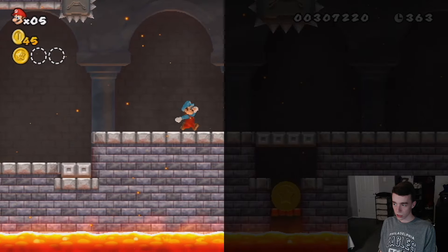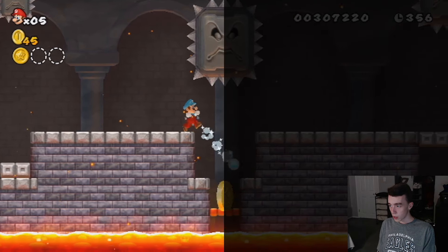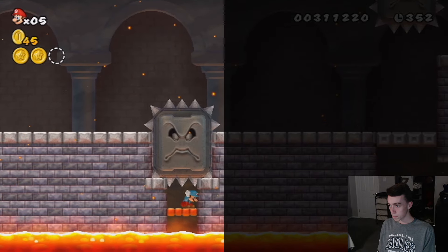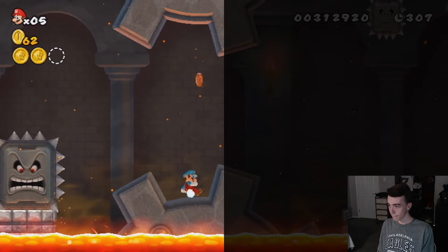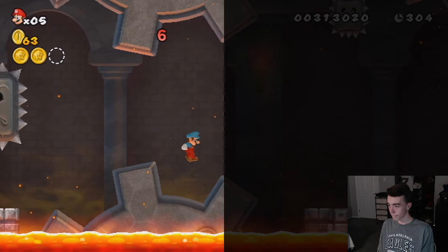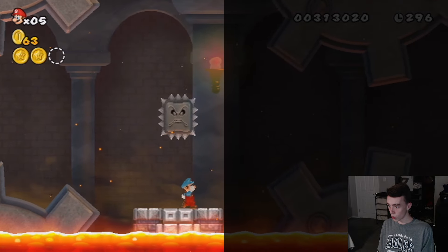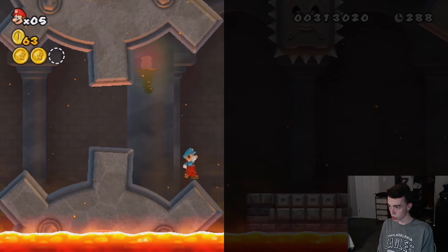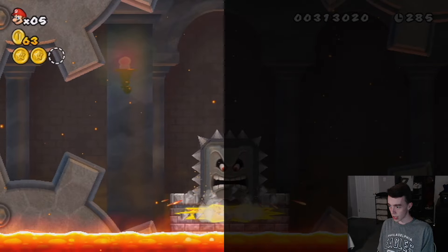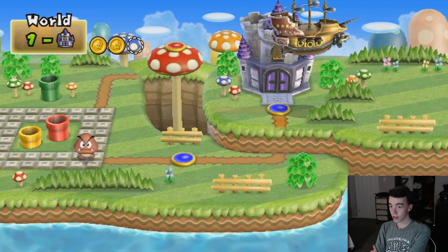The castles are really hard and the towers are pretty scary, but it should be expected that castles are probably the hardest level in each world, with towers being the second hardest. Overall World 1 was pretty easy — but it is World 1, so that's expected. It did bring some challenges here and there. World 2 is coming up next, and it's going to be challenging.